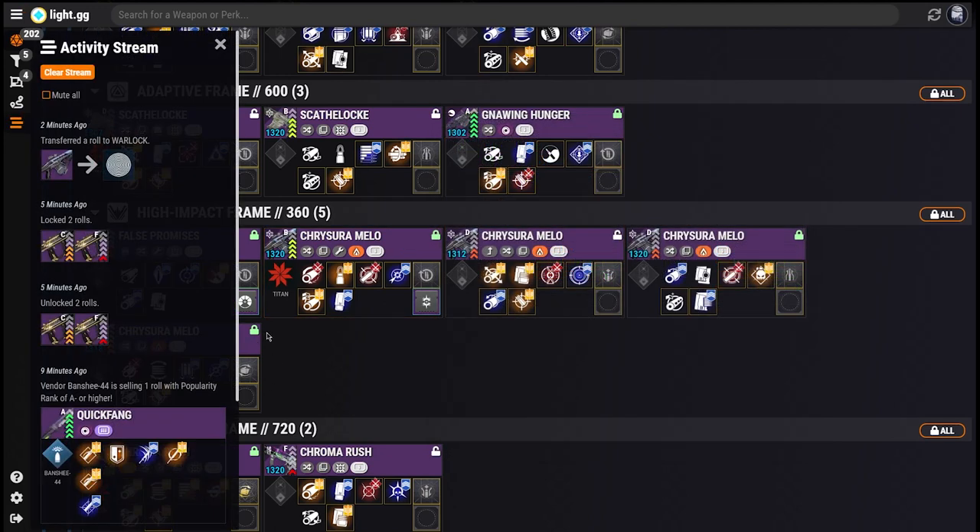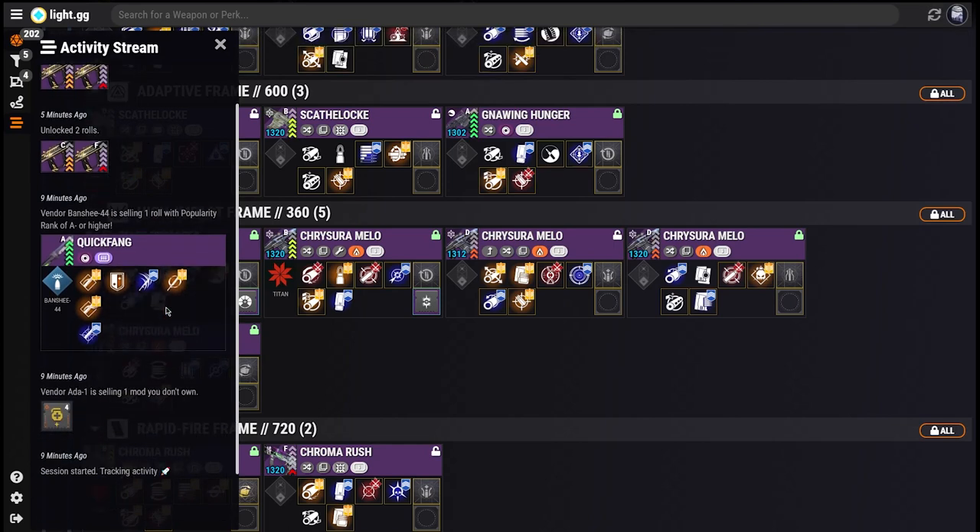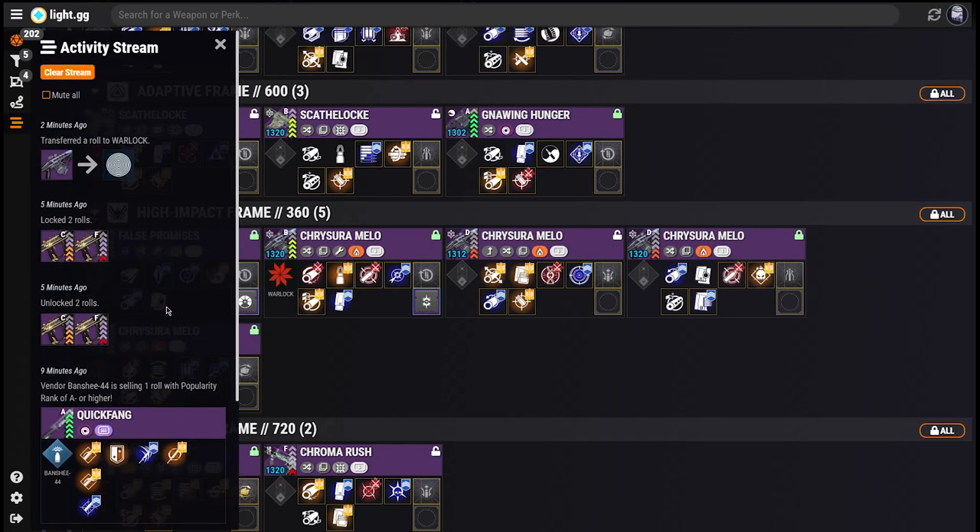Another awesome new tool in version 2 is the Activity Stream. The idea with this feature is to have a feed of important things that happen during your session, so that while you're in between strikes, crucible matches, or trips to the Postmaster, even without changing your main filters, you can see things like which Rolls you found recently or if a vendor started selling something you might be interested in. By default, the Roll Appraiser will play a small ding when something interesting happens, but if that's not for you, silencing it is just one click away.